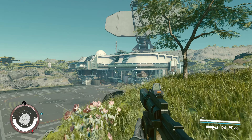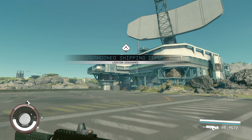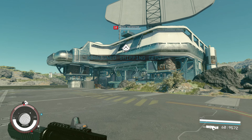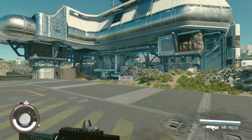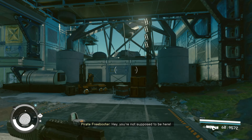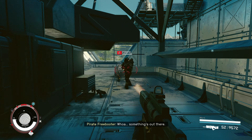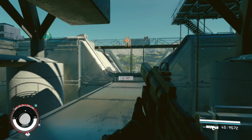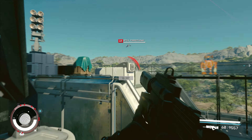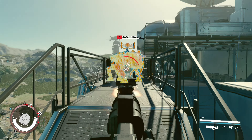Alright, so here we are at a spot to test the weapon — the abandoned shipping depot just south of New Atlantis. These enemies are going to be quite low level, but it's just more so to showcase. We're playing on normal.